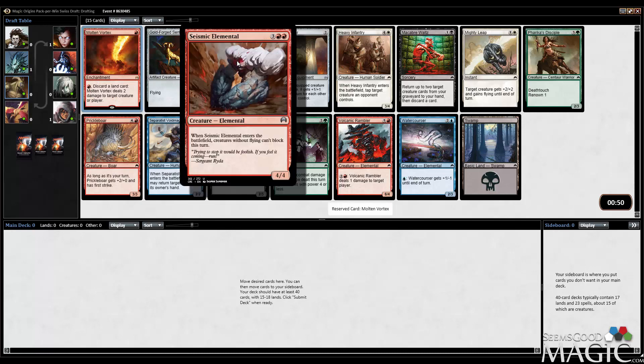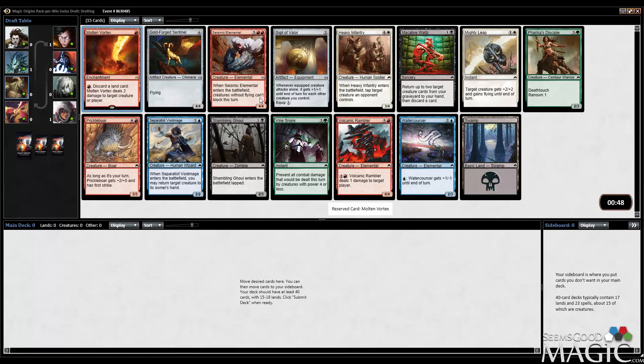We are passing a Seismic Elemental, which basically has zero chance of tabling and could be a good enough card for someone I'm passing to, to want to jump into red, depending on what their first pick is. But hopefully if we just snag enough red passing to him, then it won't be a big deal. Basically we'll just lose out on a Seismic Elemental, which does suck. But hoping to table Pricklebore, since that's pretty playable.